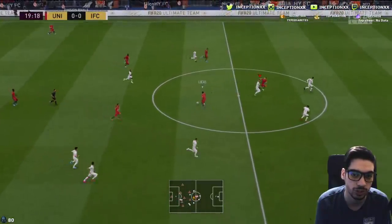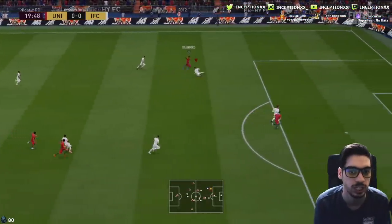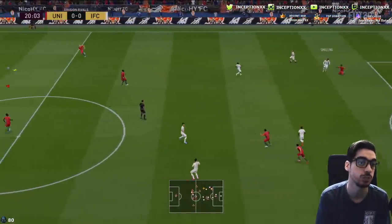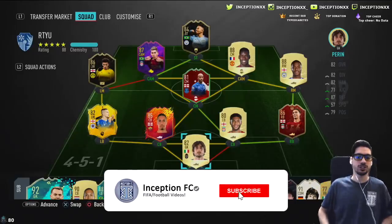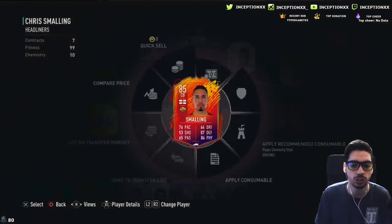Chris Smalling over-committed forward, so that's good. I'm going to use his Shadow Chemistry style here to see if he reaches top speed. Nice little tackle right there — possession-based tackle. Hey guys, what's going on? Inception here, and welcome to another video.